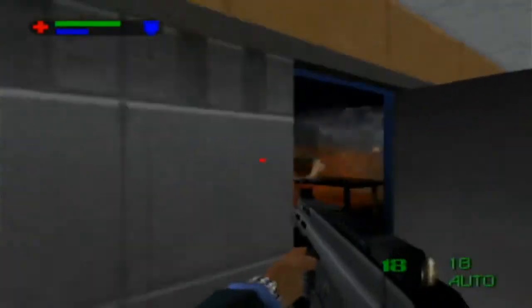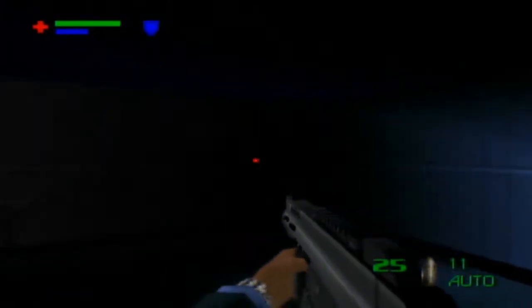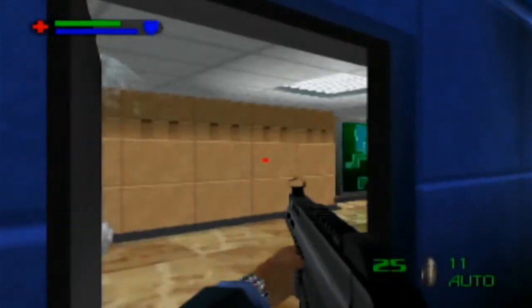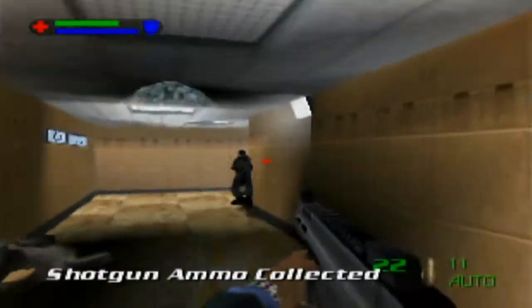There's a guy in there so I shot the computer, and there's another guy here. On all difficulties, there's going to be body armor here — you're going to want to pick that up, especially if you're on Double O Agent. I actually recommend making a beeline for this room before activating the ground floor lockdown — it makes it a whole lot easier.